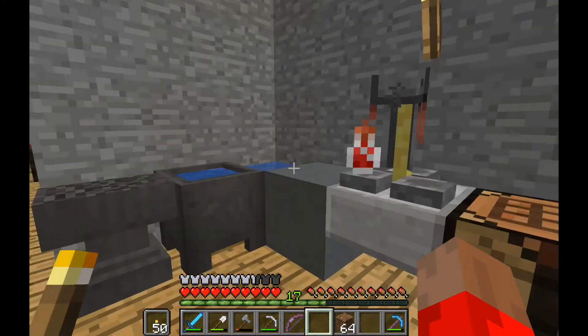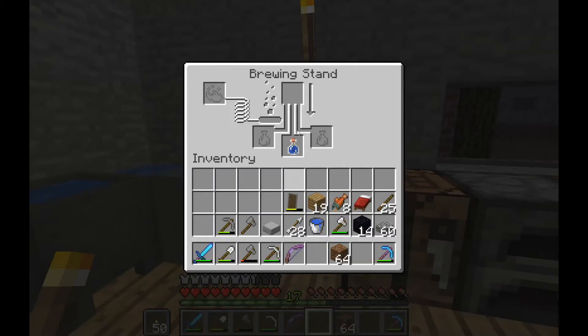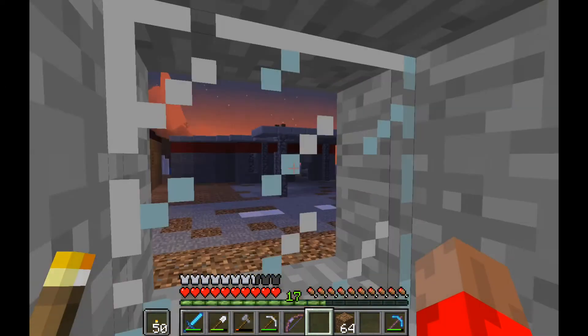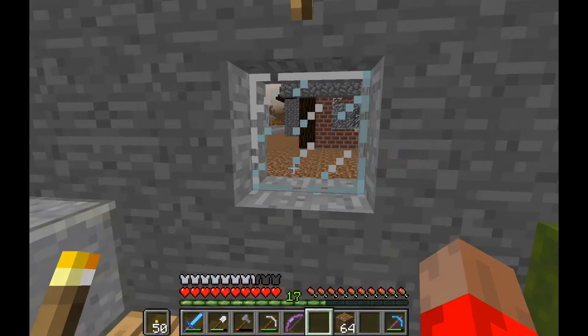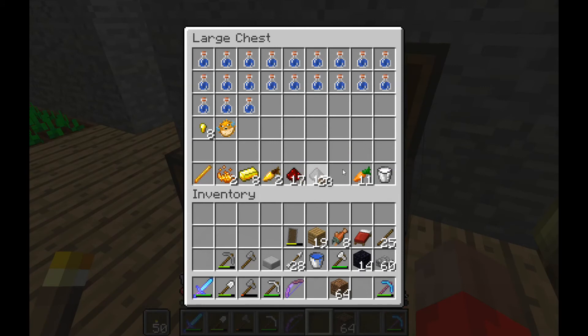In all my haste to get over here and get set up, I totally forgot that we actually have more work to do. In order to brew, we need nether wart. And in order to get more nether wart, we either need to find a nether fortress, or get some soul sand and grow the nether wart we've got. So we are going to have to head off into the nether and try and find some soul sand. We've got enough stuff to do a bunch of brewing, but we are going to need the soul sand, so let me just clear up my pack a little bit and I'll meet you in the nether.